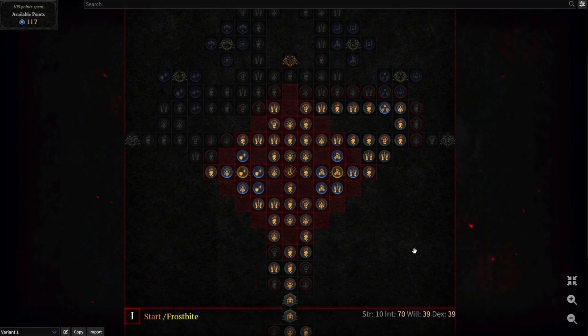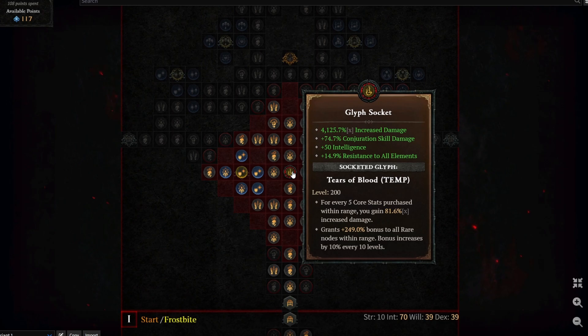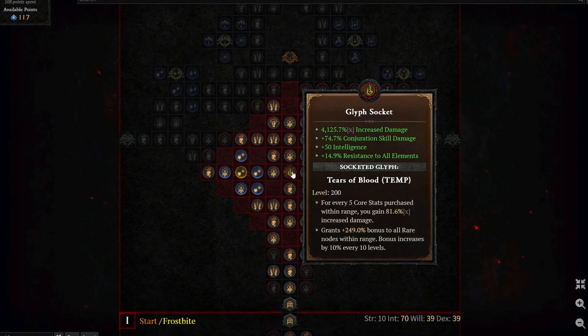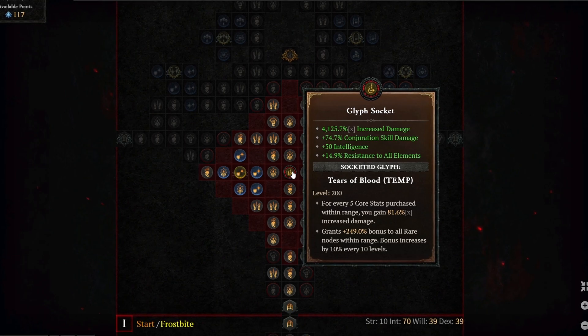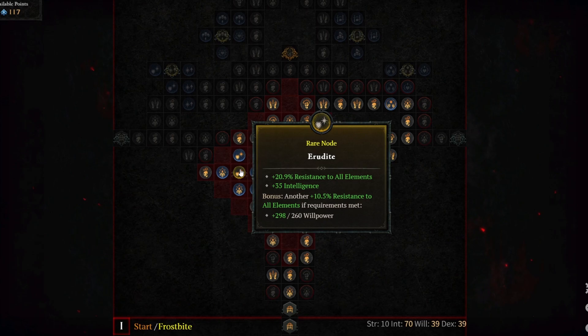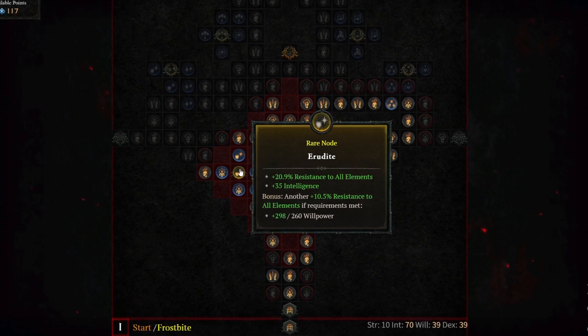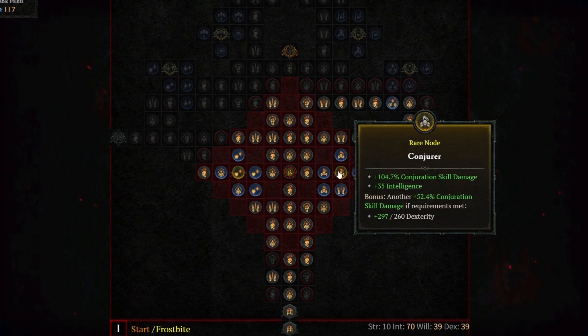The next board we're going to check out is the Elemental Summoner board. With all the nodes selected that empower the Tears of Blood Glyph at level 200, 4,125.7% increased multiplicative damage is something you can enjoy. The two rare nodes affected by this Paragon glyph are Erudite, which gives you 20.9% resistance to all elements and 35 intelligence, and Conjure, which gives you 104.7% increased Conjuration skill damage and 35 intelligence.